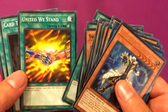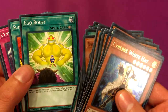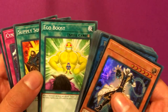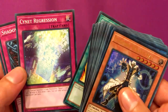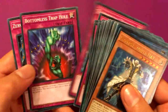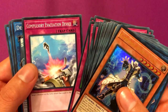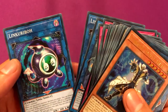Book of Moon, United We Stand, Card Trader, Burden of the Mighty, Ego Booster — which is a pretty cool card, kind of like the upgraded version of Rush Recklessly — Supply Squad, Cynet Regression, Shadow Spell, Call of the Haunted.